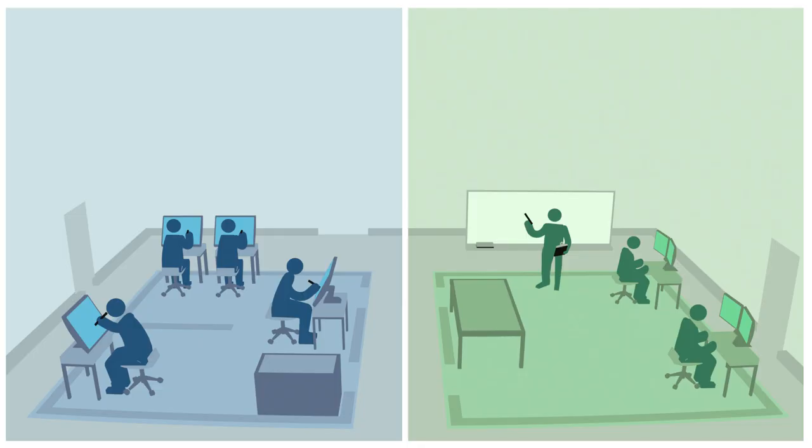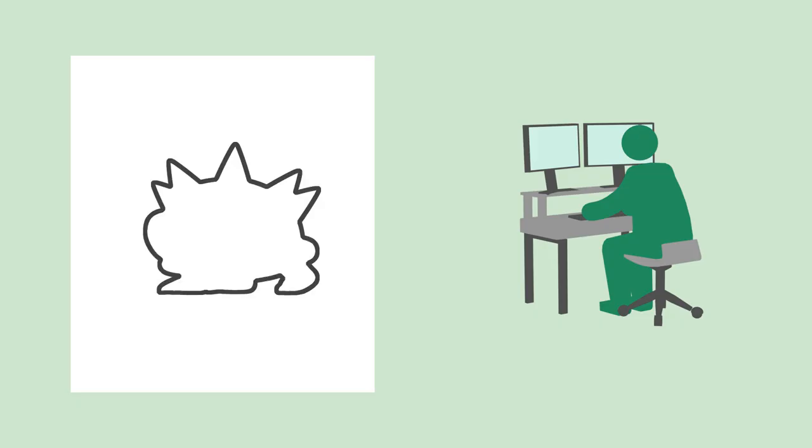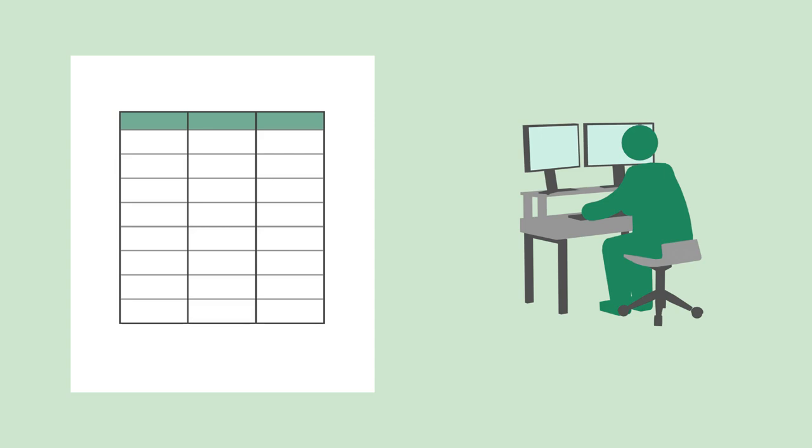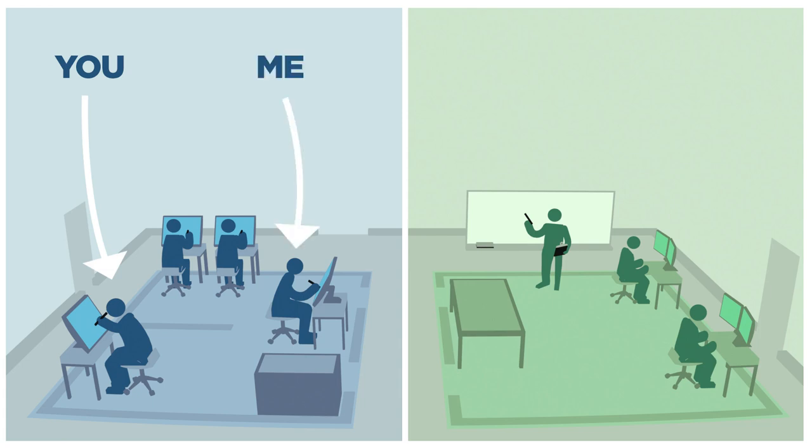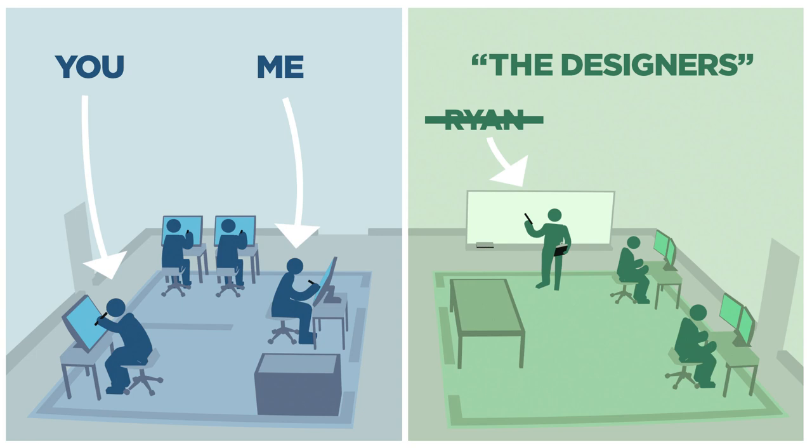In a game studio, there's this division of labor. You'll hear me saying designers — and what I mean by that is this group of people that invent the fun part of a game. They think of the rules, they create how all of these characters interact with each other, and they don't really do much drawing — they do more spreadsheets. Part of their job involves creating written assignments that they give to us, the artists, and those are called briefs. So starting at this moment, we are pretending to be in a fake game studio. You're a concept artist, I'm a concept artist, and Ryan represents what we'll call the designers or the design team.